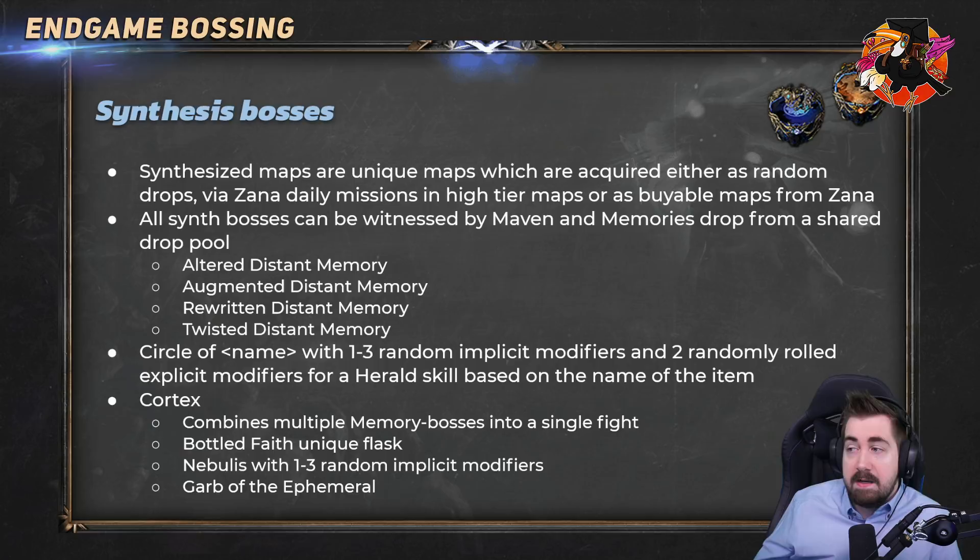The Twisted Distant Memory is the lightning boss — this has insane damage. I've had characters with 85% lightning resistance almost get one-shot at 8k life. It's very hard to dodge the mechanic, and part of why it's so hard is we don't encounter it often. The best way to fight these bosses is to have a very high damage build. Detonate Dead, for example, has insane damage against these bosses and you can literally one-shot them. They also drop Circle of insert-name-here rings with mods like Herald of Ice reduced reservation — some of these can be worth 20 to 30 times the price or even more.